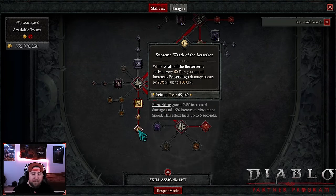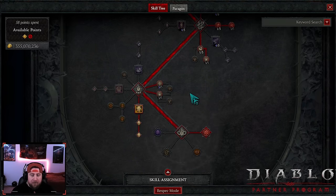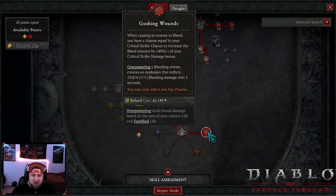Taking Wrath of the Berserker as another way to keep Berserking uptime and deal additional damage. You need to max out Heavy-Handed - this scales our critical strike damage and allows us to do crazy damage with bleed. Our key passive is Gushing Wounds: when causing an enemy to bleed, you have a chance equal to your crit strike chance to increase your bleed amount by 140% of your critical strike damage bonus.